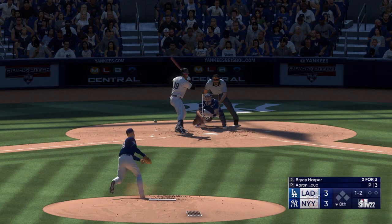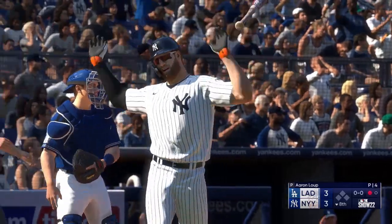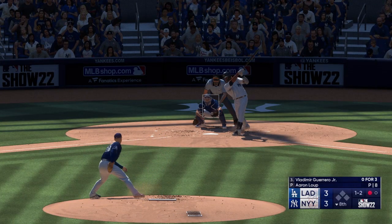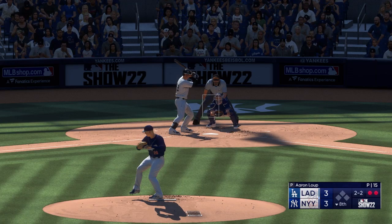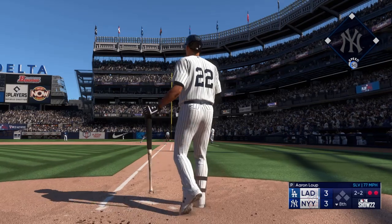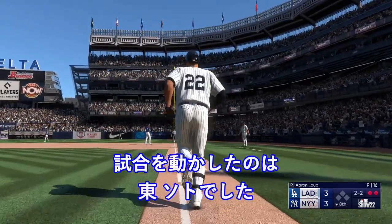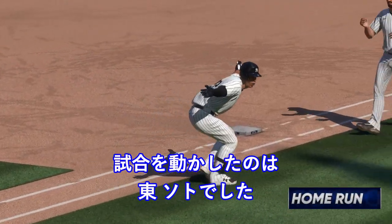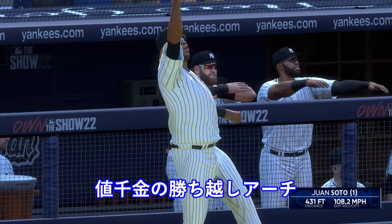1-2 — and a swing and a miss. Lead off man is out here in the air. Swing and a miss, and he got him. Here's the 2-2. Now this one's high and deep — way back there, on its way. Gone. Juan Soto goes deep and they grab the lead — it's 4-3.